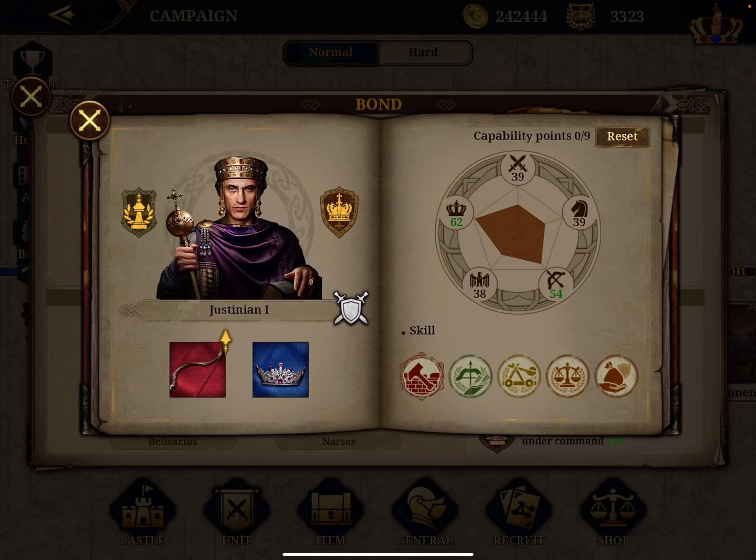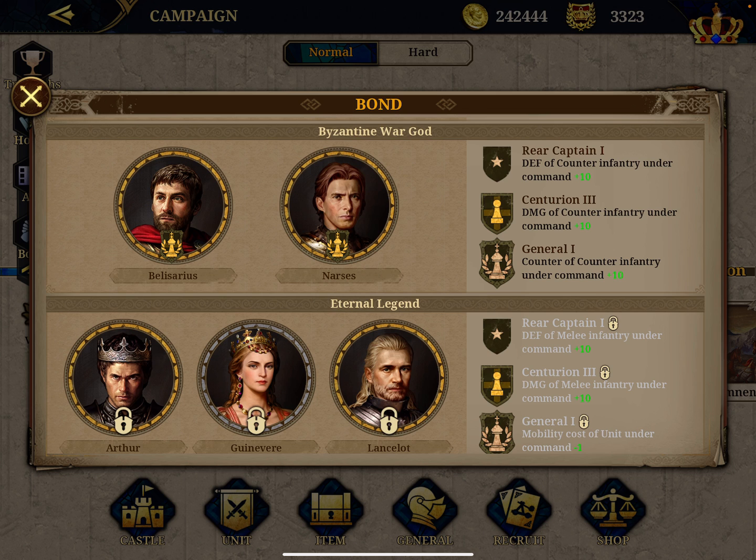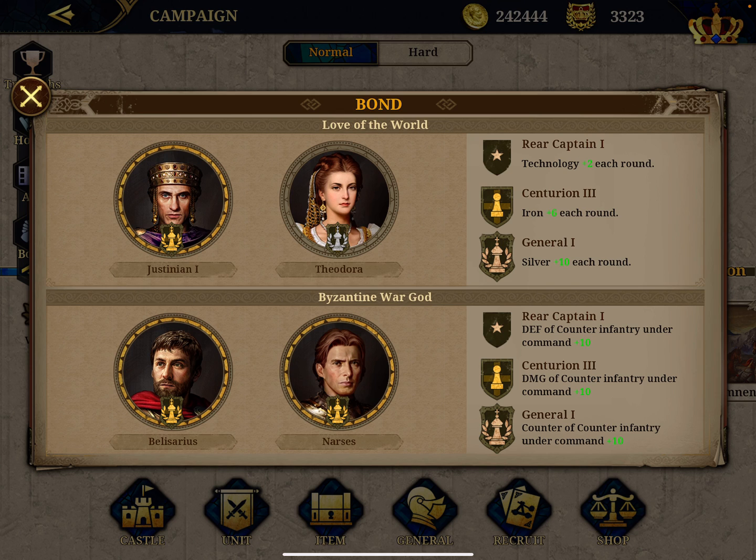Justinian is General Three in this case and Theodora is a lower grade - she's General One. But if Theodora was not Rear Captain One or higher, you wouldn't get the bonus. You can see the lock on the bonus means you have not unlocked it. In my case I've unlocked all of them. The second tier at Centurion Three gives six iron every round, and since my two generals reached that level, I also get 10 silver every round. This is the most useful privilege among all the bonds - to get extra resources in battle.